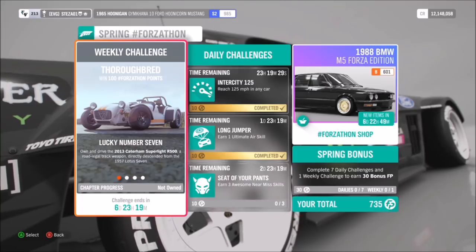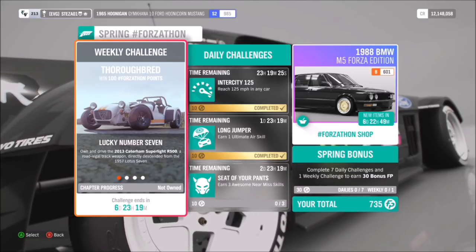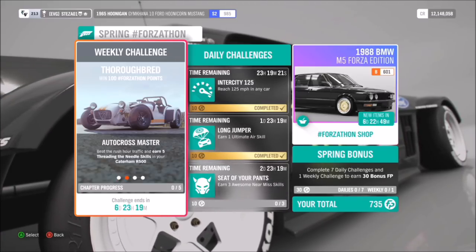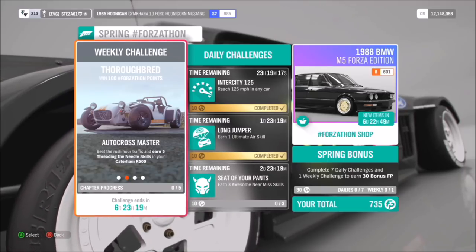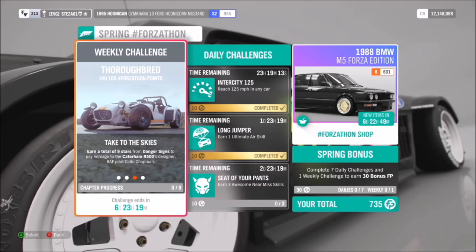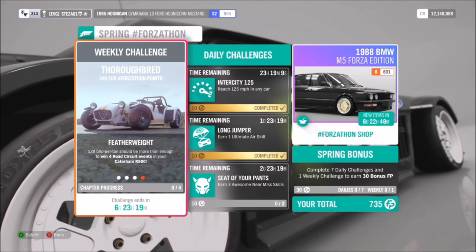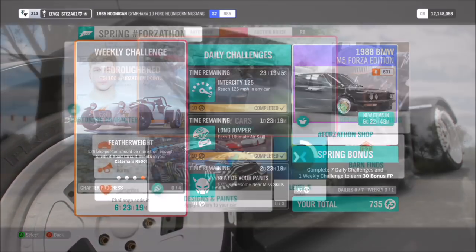The first challenge just wants you to own and drive the 2013 Caterham Superlite R500. The second one wants you to get five threading the needle skills in your Caterham R500. The third challenge wants you to get nine stars total across various danger signs, again in the Caterham R500. The last one wants you to win four road circuit events in your Caterham R500.